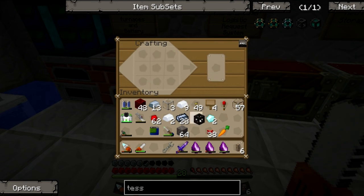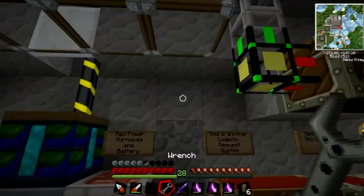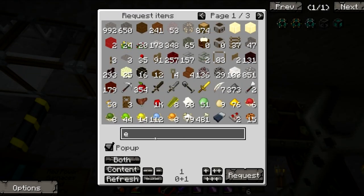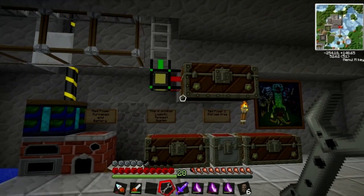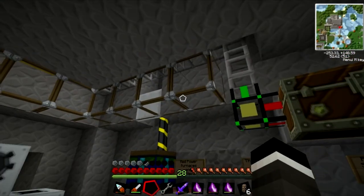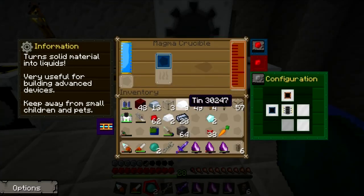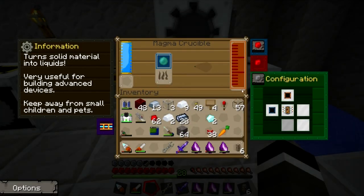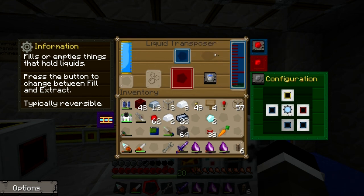That gets you a Tesseract frame. Then you go to the Liquid Transposer and put that in there. Now you need, I believe, four Ender Pearls. I think I have a few more left - I've got seventeen. Let's bring out two more. Just wait for that to come. Two Ender Pearls. Put it in the Magma Crucible, it'll melt those down. It'll enter here, and what will happen is that this Tesseract frame will disappear - you see how it just disappeared? That means it's loading up.